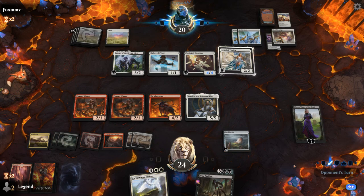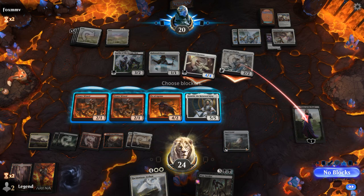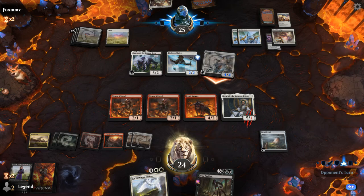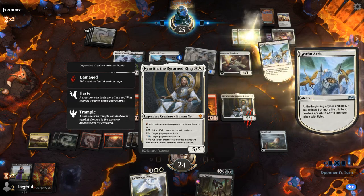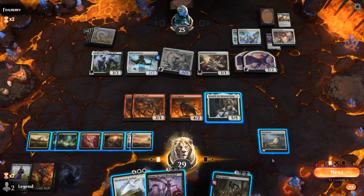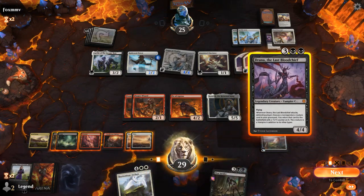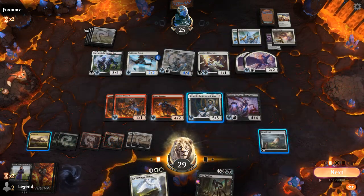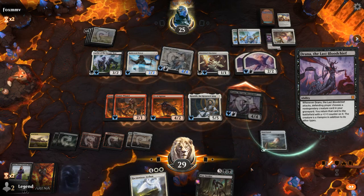Pump Chorister. They can make some tokens with Gryphon Aerie. Angel grows up to a 4-4. Drana's a nice draw — although they do have 2 tokens to block with, that's alright. Can play Drana, give Drana haste, and get back a creature. Opponent can trade, but next turn we can just bring Drana back.